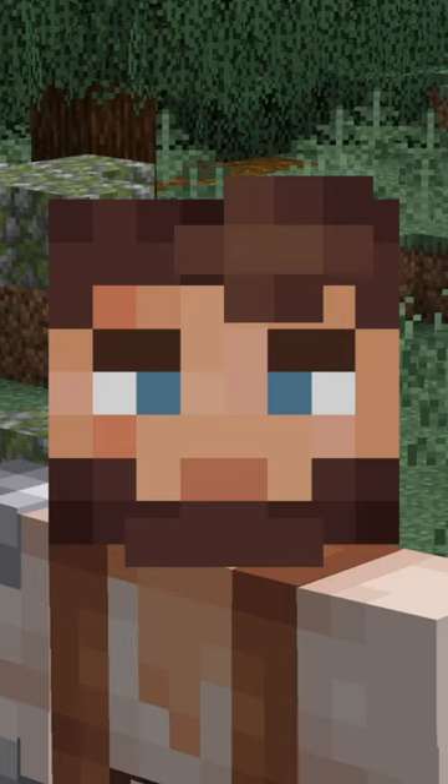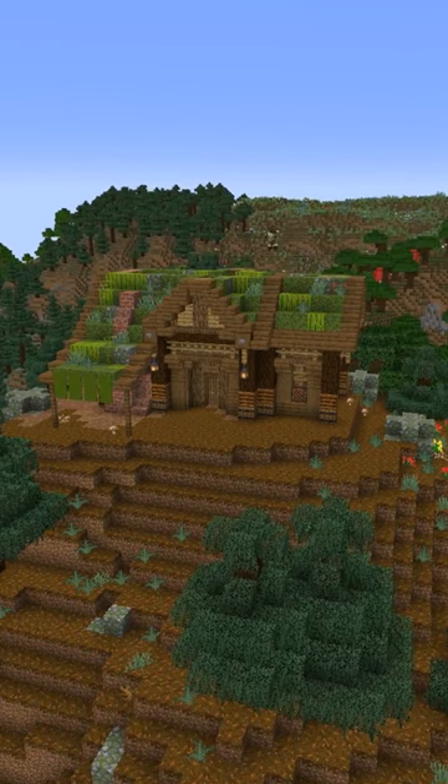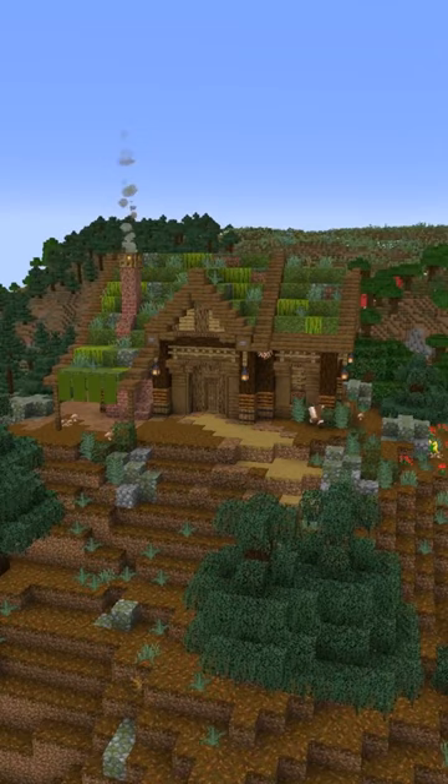For this challenge we want to try to match the materials with the biome. For that I'm using a lot of spruce — strip logs, regular logs, and the planks. We're adding a brick chimney with a nice green roof using moss, mossy cobble, and some melons. Then terraforming the area so the house fits nicely on the hilltop.